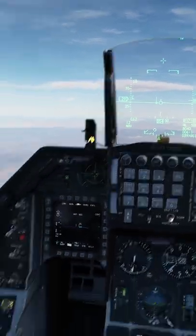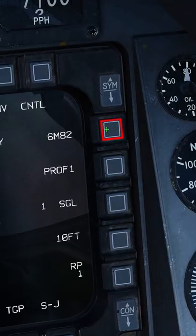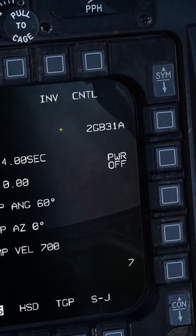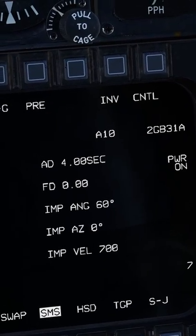JDAMs in pre-brief mode in less than 60 seconds. Master Arm on, Air to Ground mode on. Hit the button next to the weapon, cycle through them until you get to your JDAMs. Power your JDAMs on and wait for the alignment to say ready.